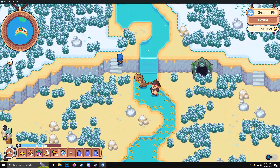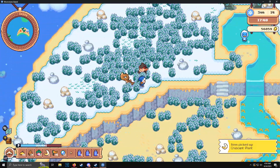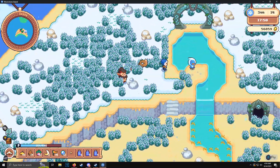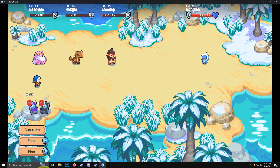Hey there moon travelers, I'm gonna show you guys how to get ice spirits. I usually find these guys on beachy places, and it's got to be winter for these guys to spawn — they have a chance to spawn.